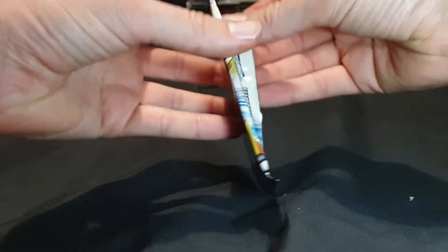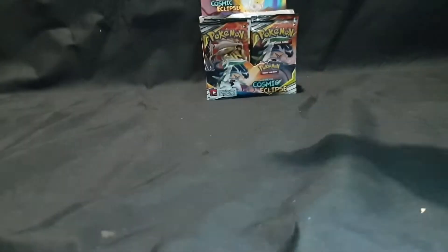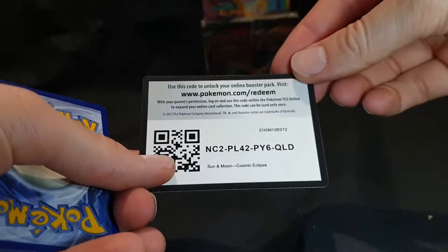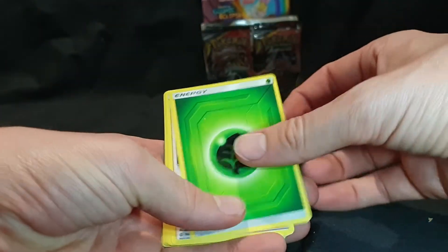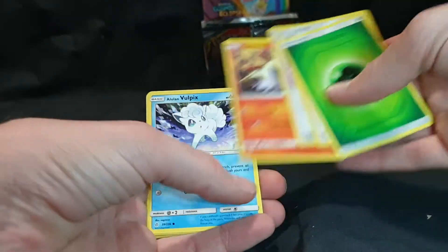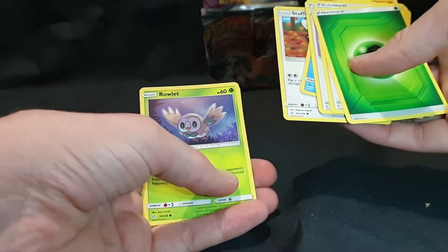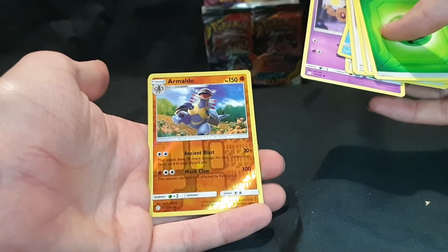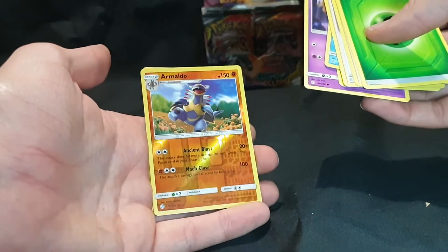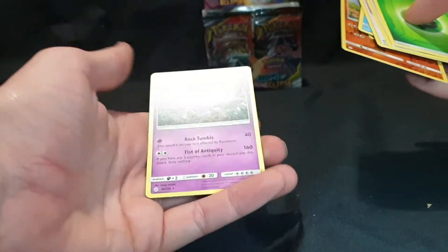First pack. We have the code card and 4 commons. Energy, Trainer, Trainer, La Vesta, Alolan Vulpix, Rockruff, Stuffle, Rowlet, Fantump, we have Armando, reverse foil, and we have Golurk. I think I might need that one, so that's cool.